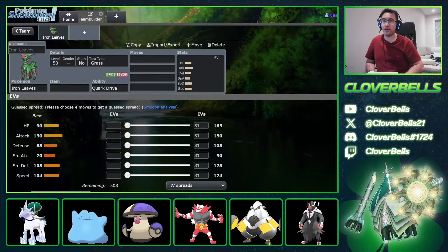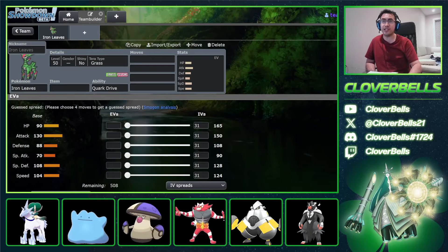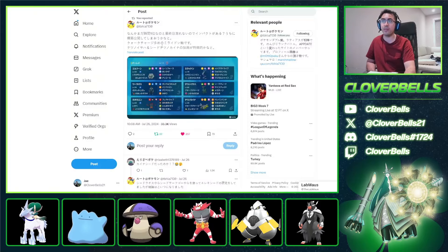What's going on YouTube, QuarrelBuzz here, back with another Scarlet Violet video. Today we're going to be covering an Iron Leaves team that just recently got Rank 1 on the ladder, and it was done by a Japanese player called Ruto at Pokemon, and they released the Open Team Sheet.